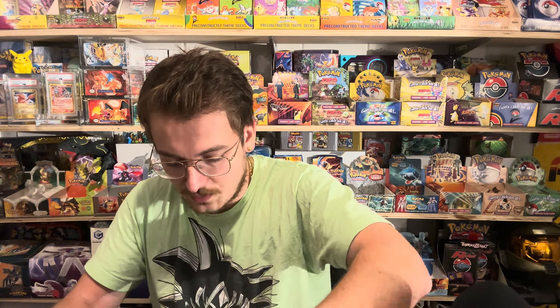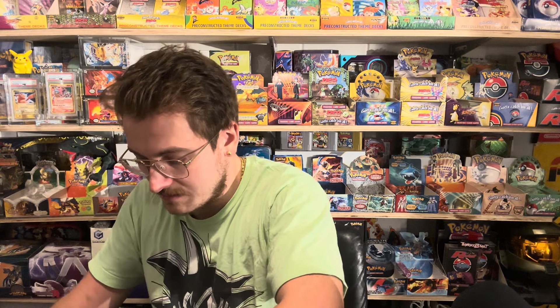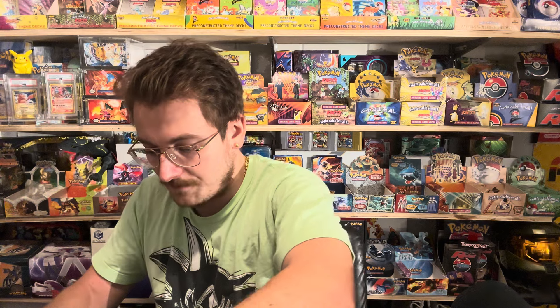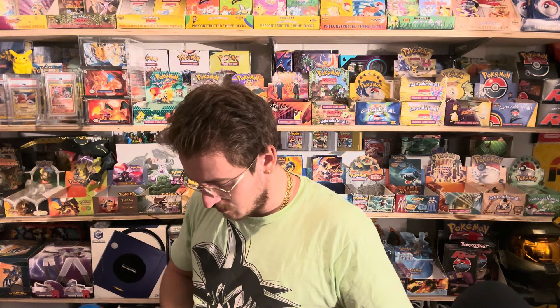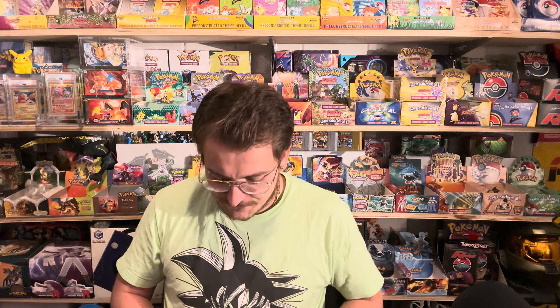If you were to sell something like this you are so much better off just making a video of you opening the box and confirming where they came from. If we take all these packs here and just stack them up — it's good value for $40. The best time you're going to find a deal like this is probably locally or at a convention. We've got some Silver Tempest, Chilling Rain, and Evolving Skies in here. It's a pretty decent stack of packs — 14 sword and shield packs all for $40. That's pretty awesome.